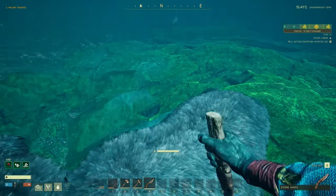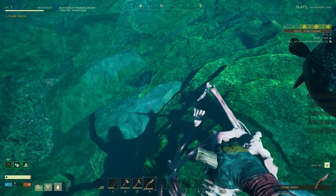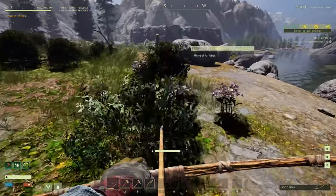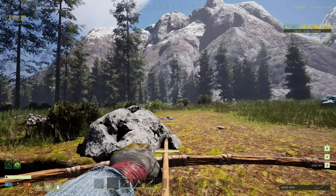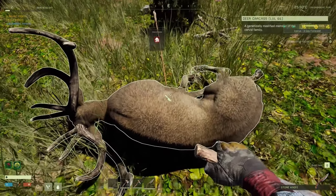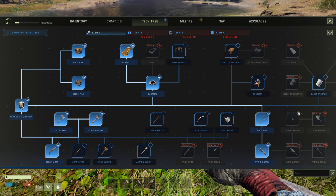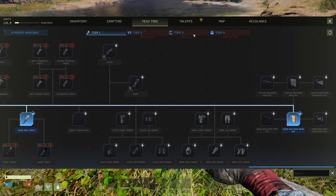Harvest the bear and make sure you skin it for the goodies — skinning gives extra XP. Ensure you harvest the bones, you're going to need those. Continue picking up all the ferns for fiber. Kill everything you come across and harvest it, particularly for fur and meat. Those will all be useful.